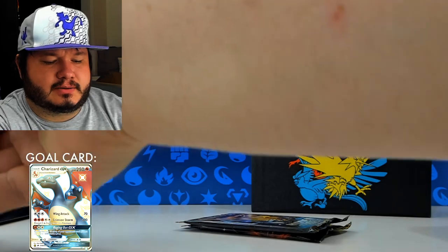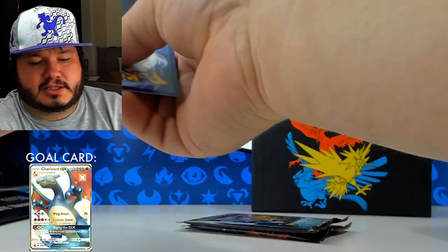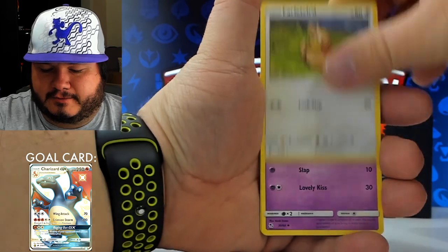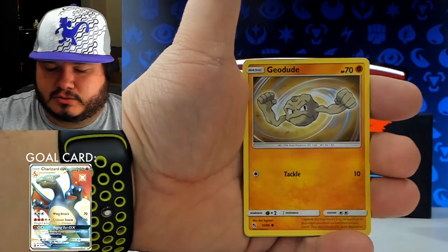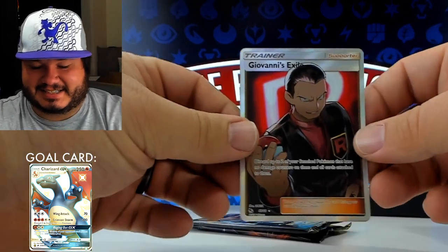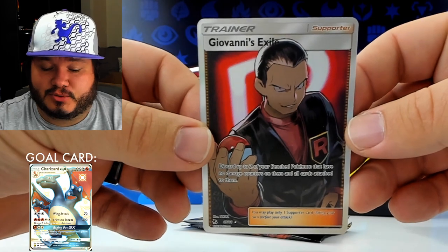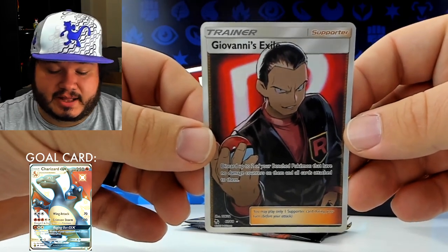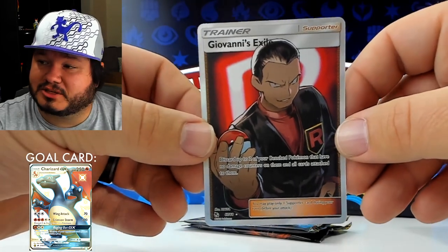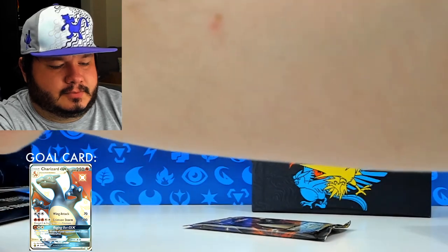Maybe that last pack will have something spectacular — something extra black and sparkly. Energy, Graveler, Farfetch'd, Jinx, Geodude, Pikachu, Clefairy, Rockscript as the reverse, and oh my goodness — Giovanni's Exile! We wanted the full art Giovanni or the rainbow rare for the last few videos of Rebel Clash. Maybe this one's just mocking me for not pulling it, but I definitely love this artwork. I don't believe I had this one either — amazing pull. Very happy with that.